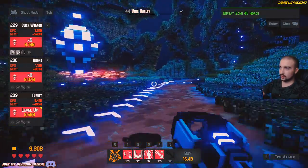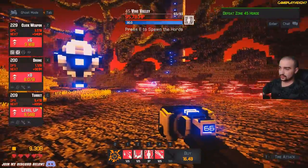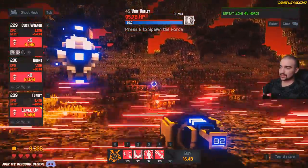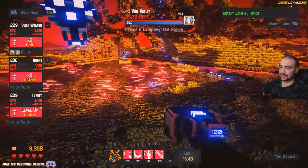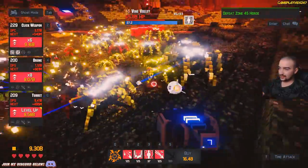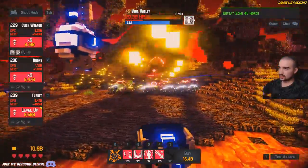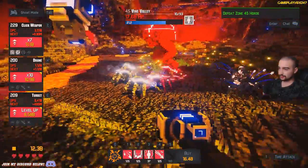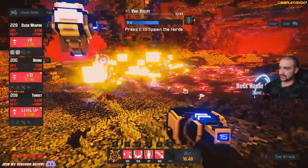Here we go — we're now up to zone 45, which is a horde. Where are they going to spawn? They're going to be all here. So where should I sit? Theoretically I should probably sit up here. Let's find out together how this is going to go down. Rocket launcher definitely will come in handy for this one. Look at this — they just got crushed. That is what you want to see. That's it, it's over already. We did it.